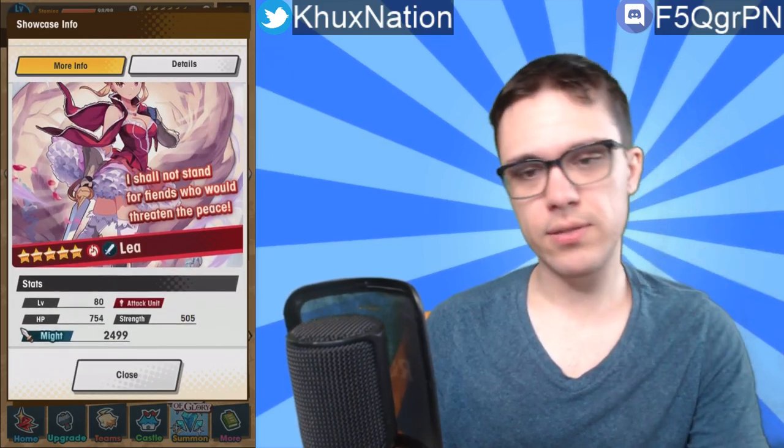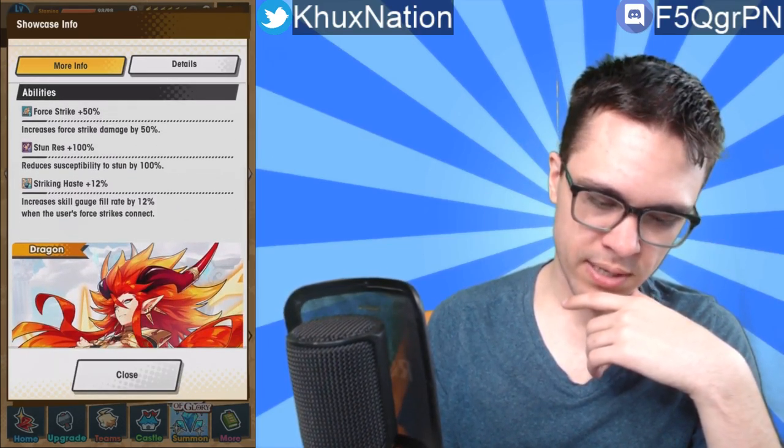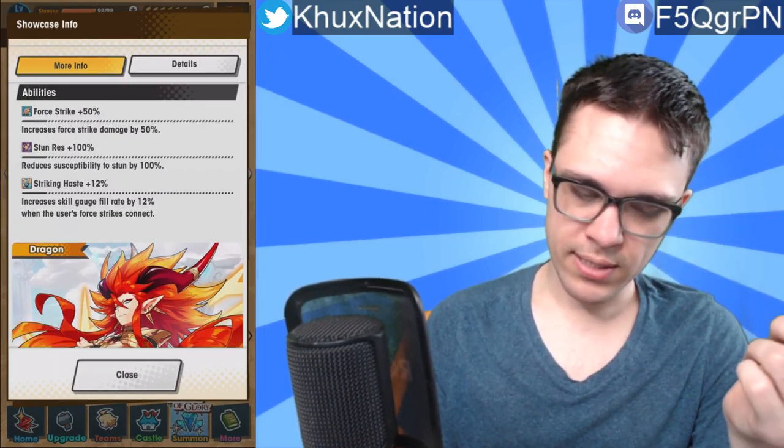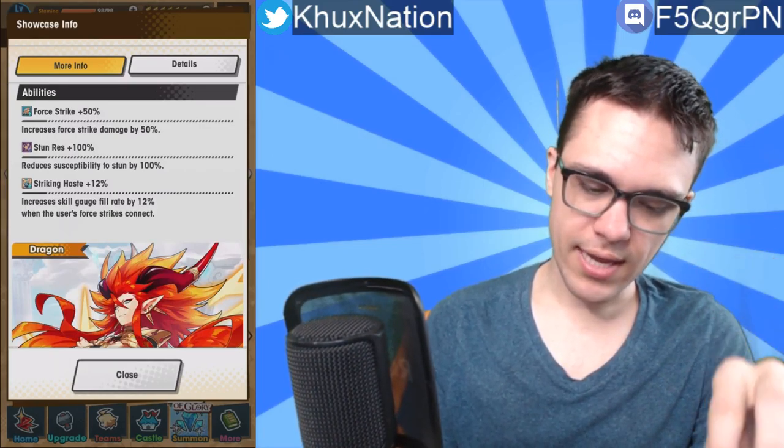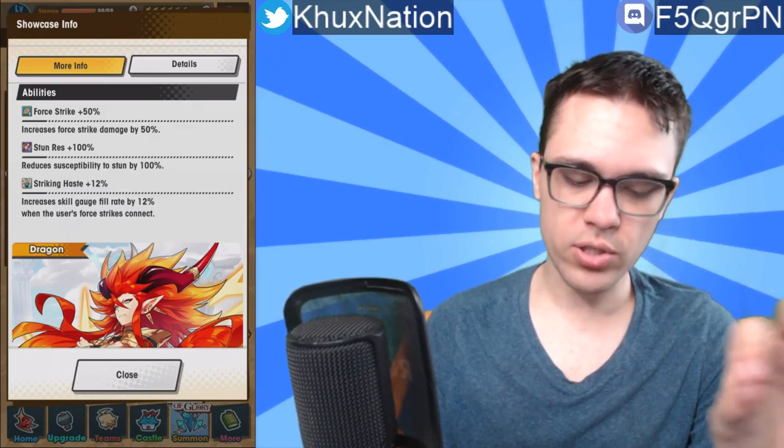It's honestly not too bad. Probably not the greatest unit in the game right now, but honestly a pretty decent unit — as expected of a five-star. Her co-ability is Dragon Haste plus 15%. Passive ability is Force Strike plus 50%, which increases force strike damage by 50%, 100% stun resistance, and Striking Haste plus 12%, which increases skill gauge rate by 12% when the user's force strike connects.